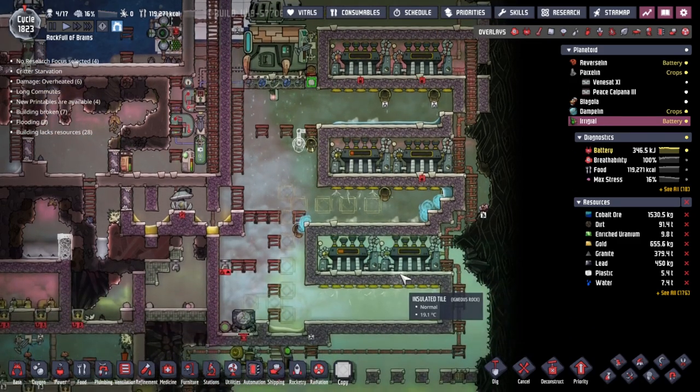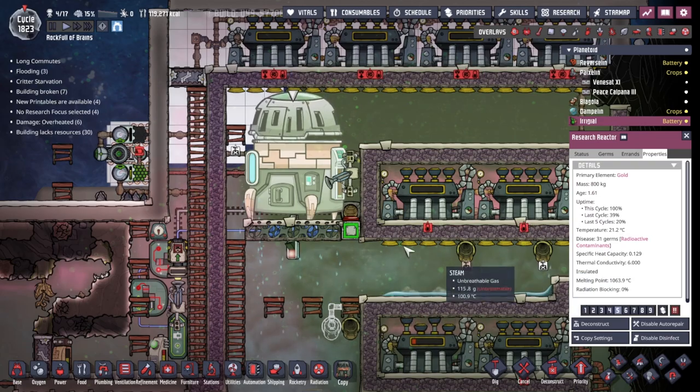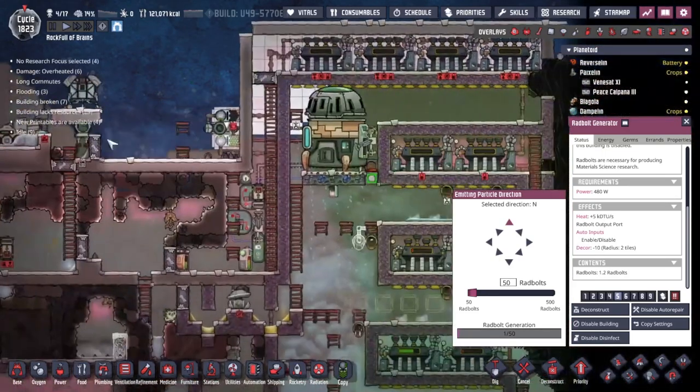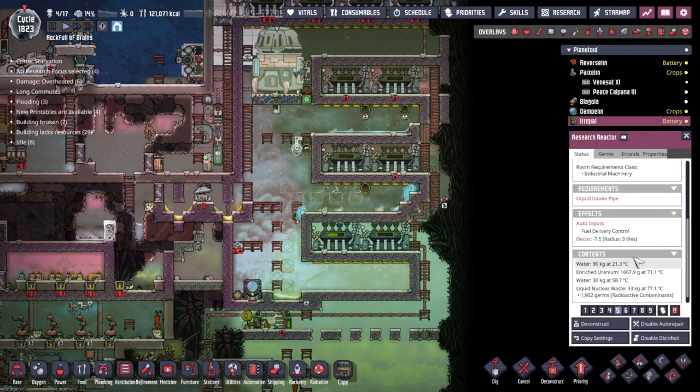I was totally expecting this to go through a bit of a meltdown and we would have a very bad time, but no — we're doing okay. We're more than halfway through the fuel at the moment, so that's good. All I really want to do is try and cool this place back down so I can get in there and work on it. The research reactor is still at 21 degrees — that's kind of cool. Well, despite all the issues, we're about to get our first rad bolt going. Beautiful! All about that.